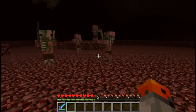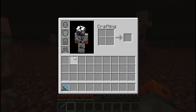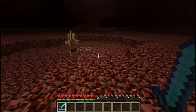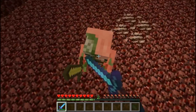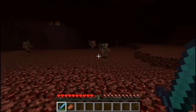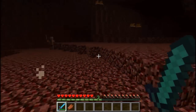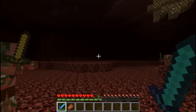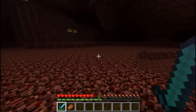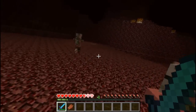Right now I'm surrounded by pigmen and of course it's not safe, but right now they're not attacking me. I'm going to show you a trick which is going to allow you to kill them without them getting aggressive. So what we're going to do is kill them with one hit — I killed this guy, nobody is unhappy. The reason for that is I'm getting a critical strike on the pigmen and I also have a Smite V sword which allows you to kill pigmen in one hit. But of course be careful, because if you mess up then you're going to die.